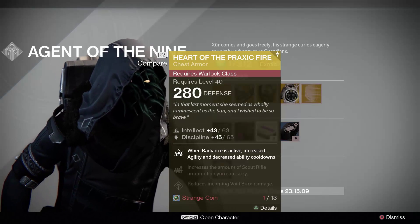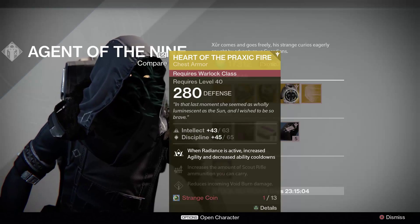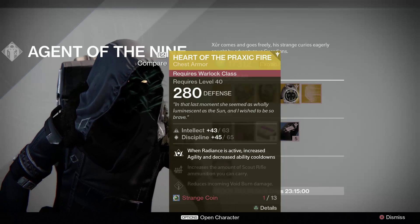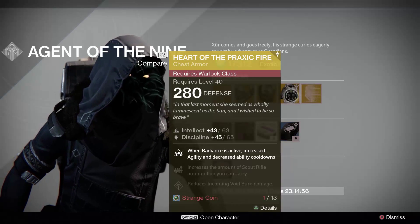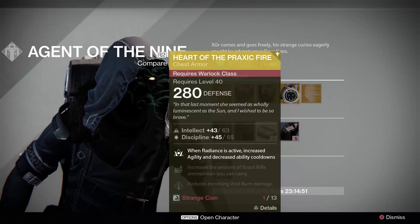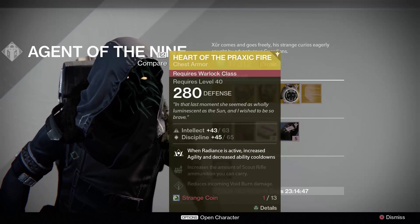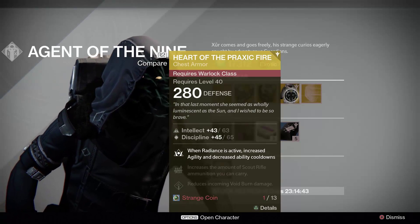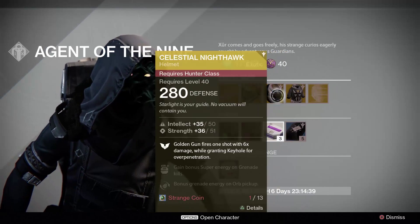The Warlock gets Heart of the Praxic Fire, the year two version of that chest piece for Sunsinger. I probably wouldn't recommend this — I never really used the year one version either. When Radiance is active it gives increased agility and decreased ability cooldowns, but there are better chest pieces. It also increases scout rifle ammo, and I don't really use scout rifles, and reduces incoming void burn damage — perks that are hard to measure the effect of.